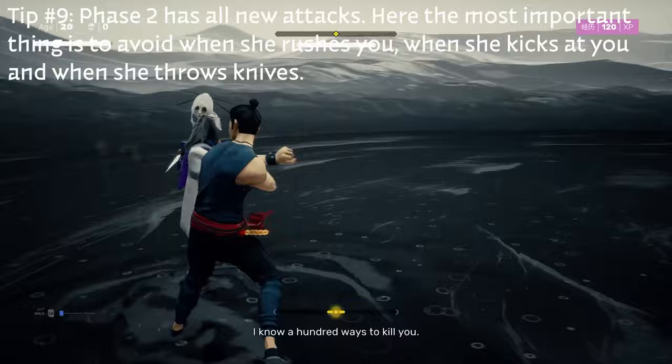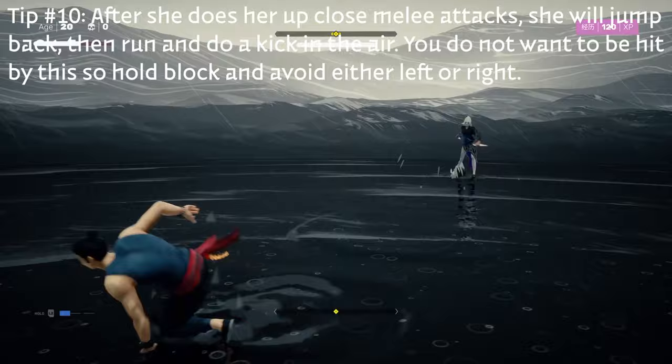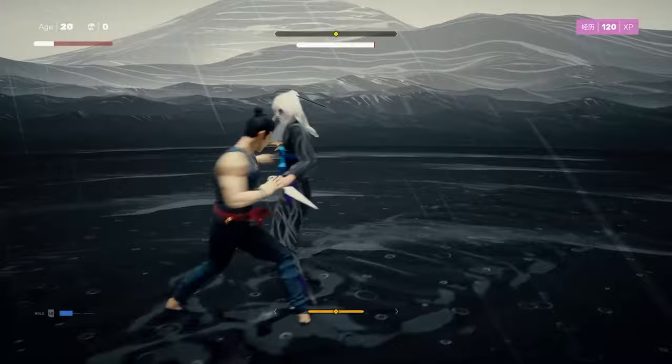The most important thing to know here is when she rushes you, you have to avoid — she'll actually follow up her melee attacks with a weird jump back and then she'll try to kick you in the air, which she's going to do right here. It staggered me completely and did a lot of damage, so you always want to avoid that. The timing on it is a little difficult, so it may take some getting used to, but it's definitely something you want to learn.